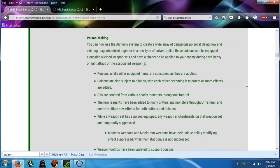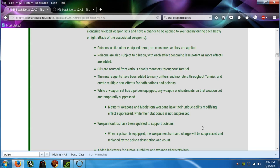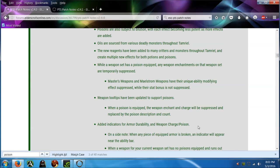New reagents have been added to many creatures and monsters throughout Tamriel, creating multiple new effects for both potions and poisons. While a weapon set has a poison equipped, any weapon enchantments on that weapon set are temporarily suppressed. Masters weapons and Maelstrom weapons have their unique ability-modifying effect suppressed, while their stat bonus is not suppressed. Weapon tooltips have been updated to support poisons — when a poison is equipped, the weapon enchant and charge will be suppressed and replaced by the poison description and count.